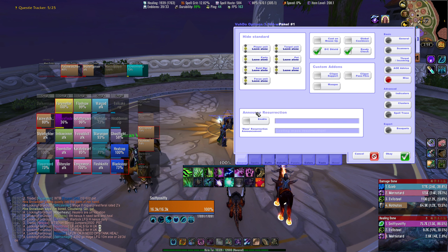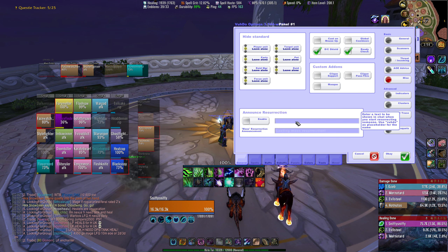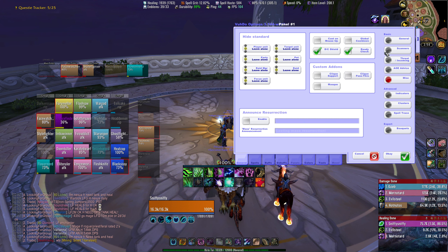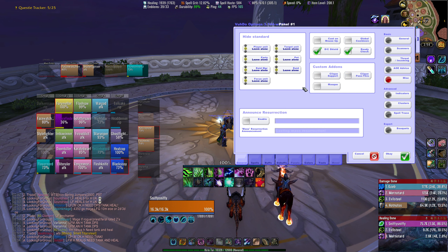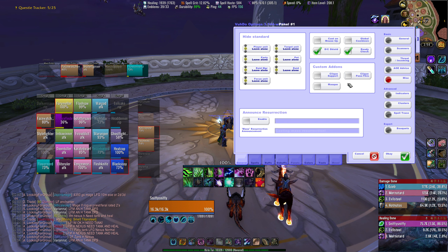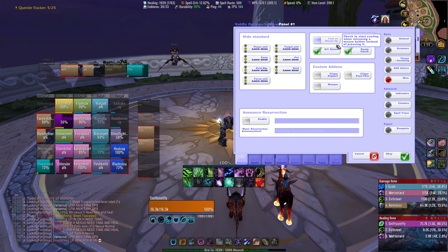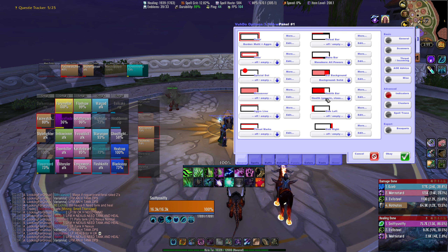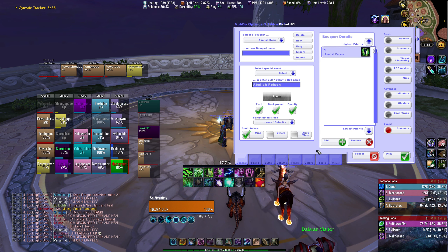Miscellaneous — Auto-announce Resurrection. You can turn this on, type in something you want to say every time you rez someone, and it'll auto-say it. Custom Add-ons — I have Mask. Maybe you need to turn these on to make Clique work, but if you're using Voodoo I don't know why you'd use Clique anyway. Ready Check will show Ready Check icons on the frames — leave that on. Global Cooldown and Cast on Mouse Up — Cast on Mouse Up means instead of casting when you click down on somebody, it'll cast when you let go. I never use that.